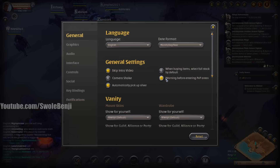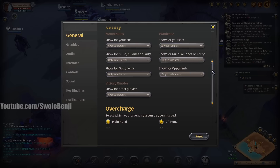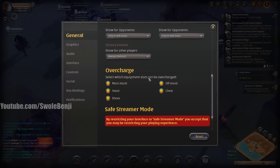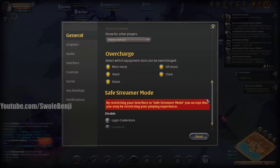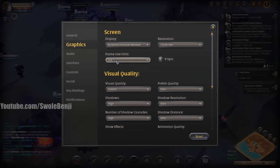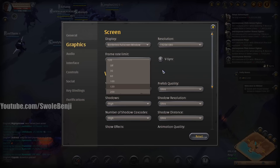Keep 'Warning before entering PvP areas' always checked, because hostile players can use knockback abilities to knock you into a PvP zone. For PvP purposes, turn skins off and only show skins in safe zones. For graphics: if you don't limit your frame rate on a powerful machine, it will nuke your GPU and run your fans hot. Set your frame limit — I use 120 since it looks nice. For visual quality to best see spells: Prefab Ultra, Shadow Ultra, Shadow Distance Ultra, Animation Quality High, Screen Space Ambient Occlusion Ultra, Anti-Aliasing High, Anisotropic Texture Filtering on.